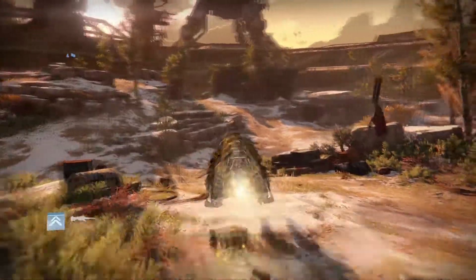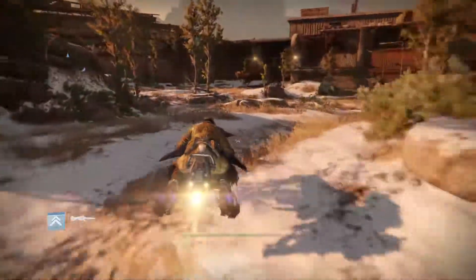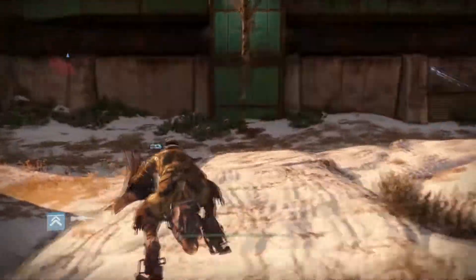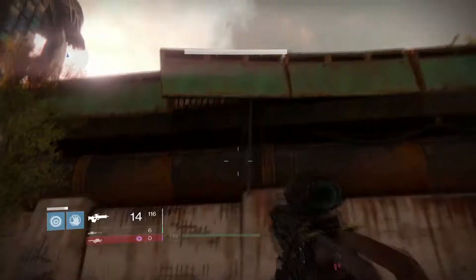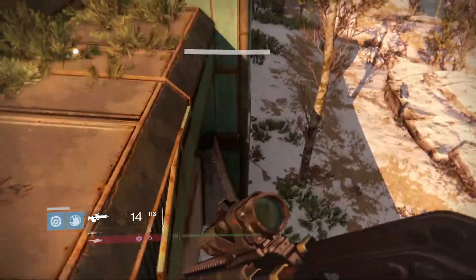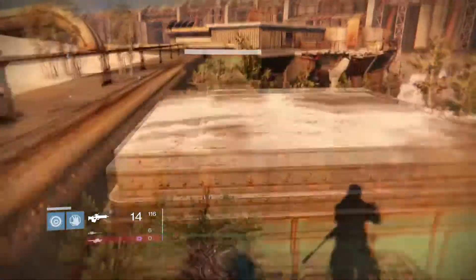What is up guys, welcome back to another video. In today's video I'm gonna be showing you guys an awesome loot cave on Earth, and this one's gonna be taking place right from the spine. Once you guys hit Earth, just make your way over to this pillar. From here, jump up to this broken metal piece and you guys will land on top of this platform — this is where the loot cave is gonna be taking place.